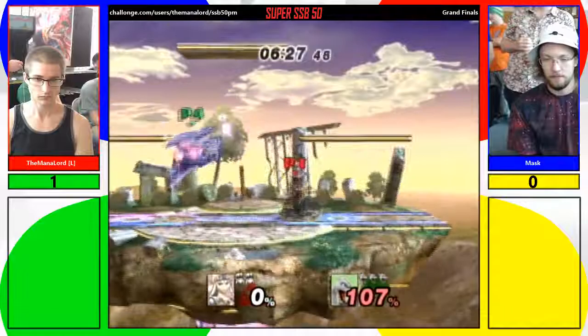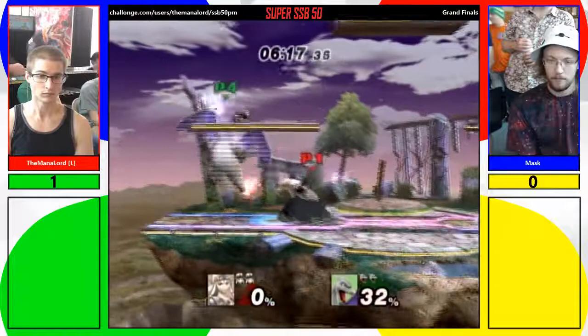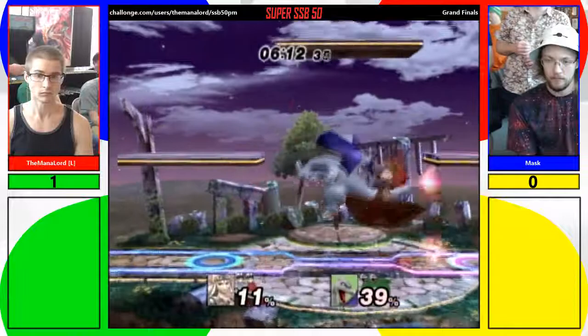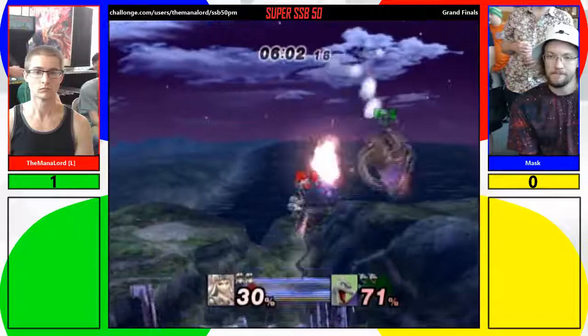Both these players right here have an amazing neutral game. Just missed that up at the ledge — it's a shame having an SD like that. We've got a really close game here. That dash attack does so many things — it's great out of shield, great as a punish, and actually pretty good at covering tech chases. Not as good as Peach because it doesn't pop them up, but still.